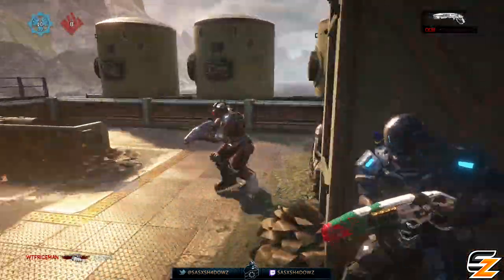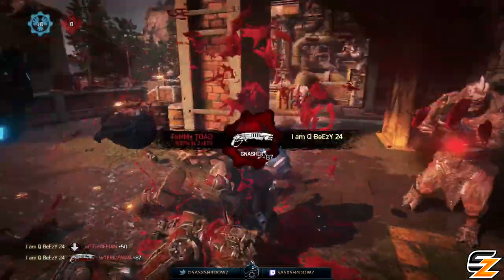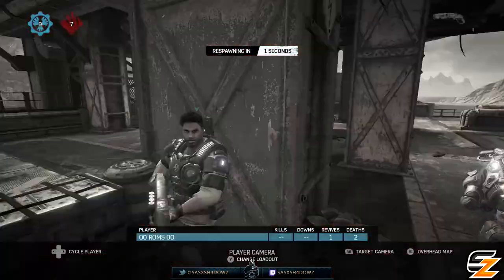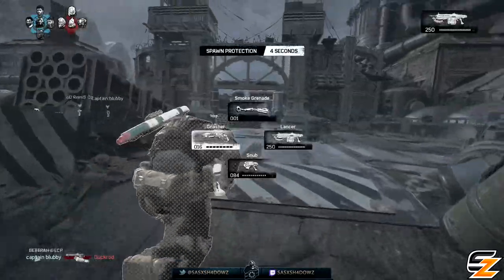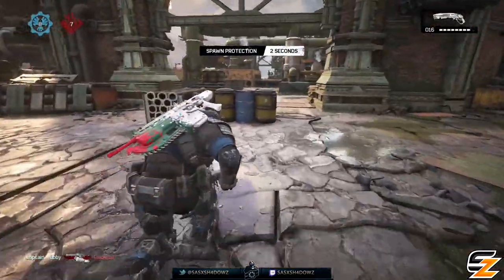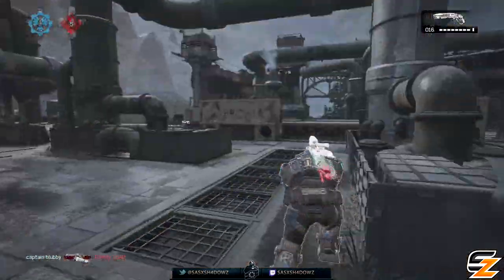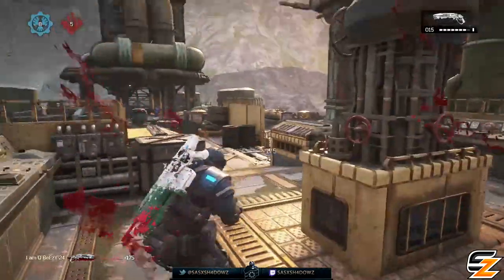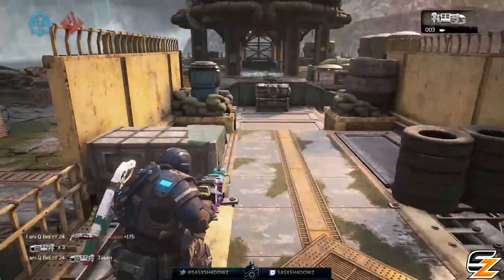Personally, I haven't had any problems or issues with the microtransactions in this game so far up until this point. You haven't been forced to buy anything — the choice has always been mine and yours. However, this time around, the choice of having to use real money does seem very forced over being able to use in-game credits, which is a shame because this is the first time UIR have been available in a Gears game.